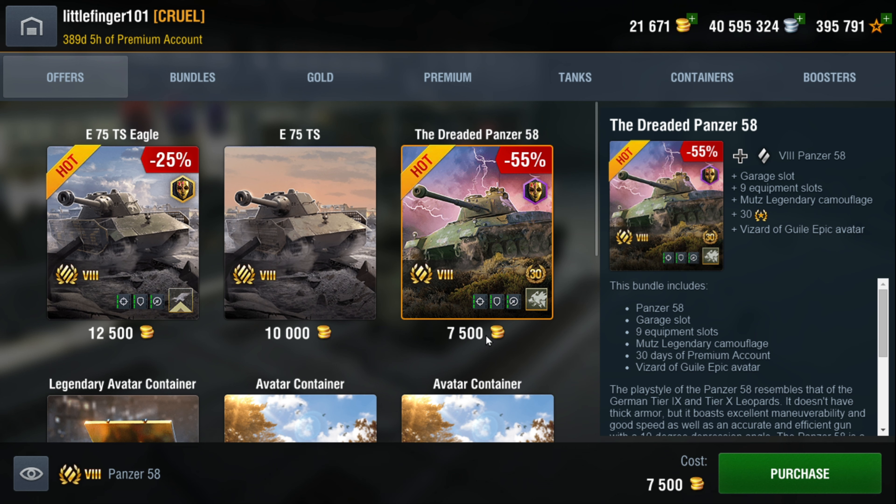It's 7500 gold, which is a number we've come to expect for tier 8 premium tanks. But it also comes with all 9 equipment slots, the camo, and 30 days of premium time. So it is quite a good deal.